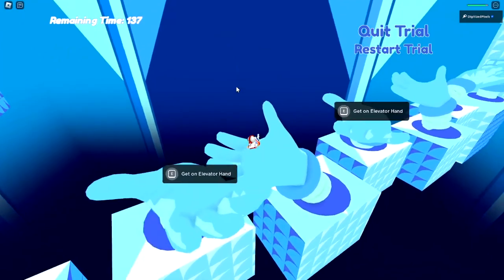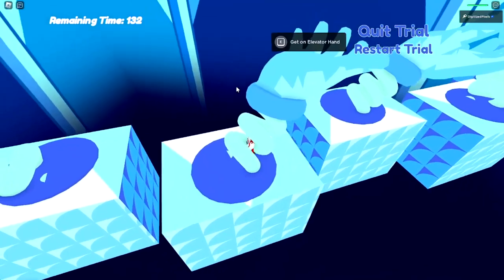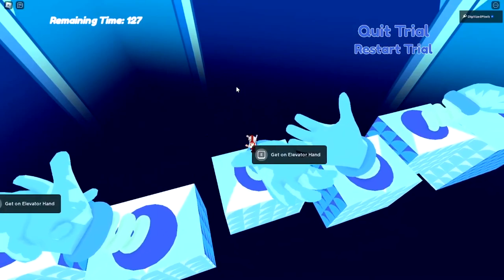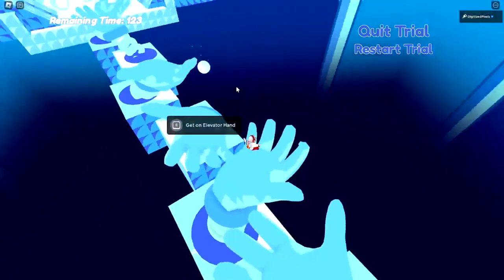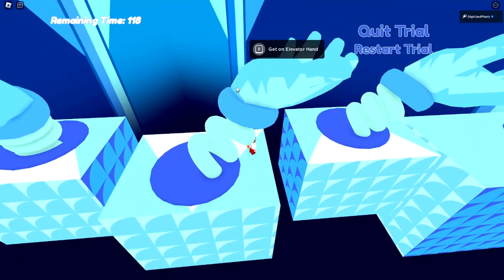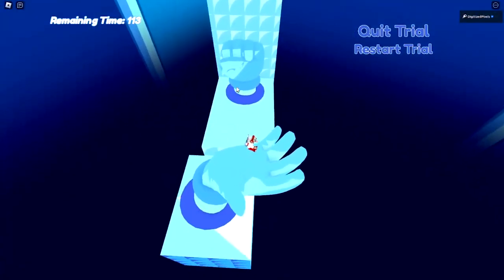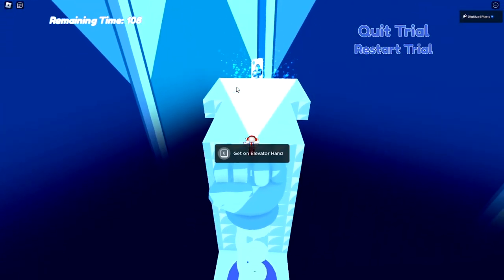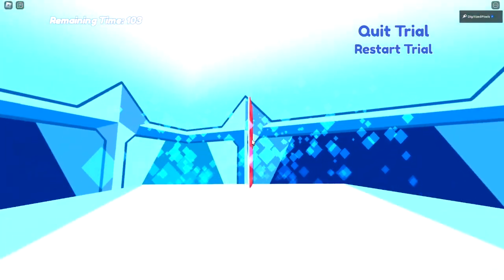What I suggest is you get on one hand and then hop off when you are able to, because it's just too chaotic to stay on the hand. Make your way across by getting on a hand and hopping off. You want to get on the elevator hand — it will take you up — and there is the trial card. Touch that and you'll get the badge.